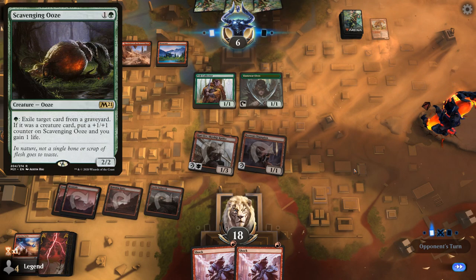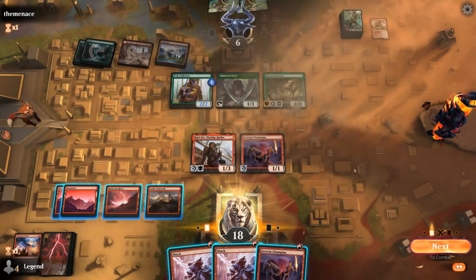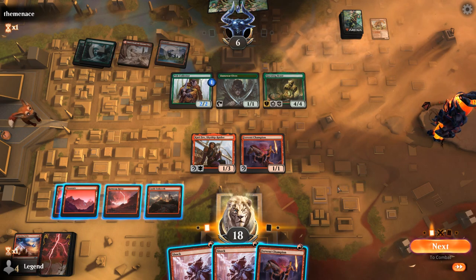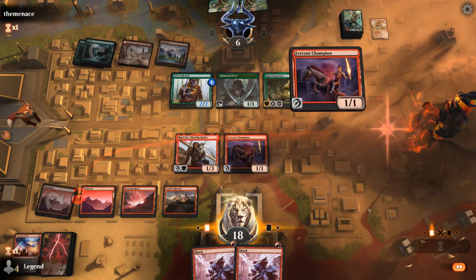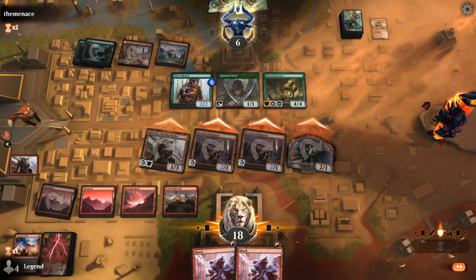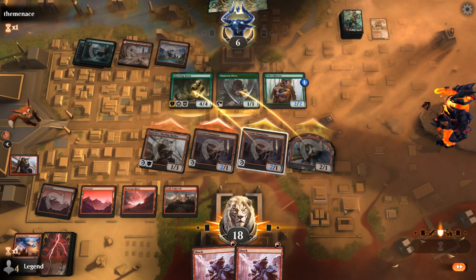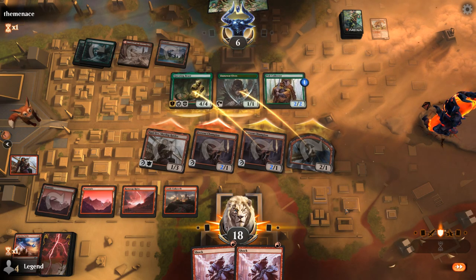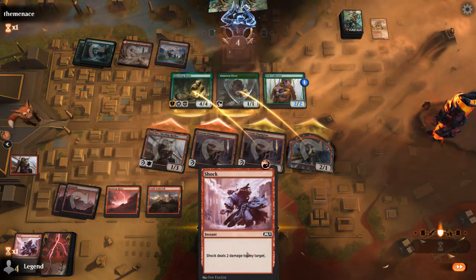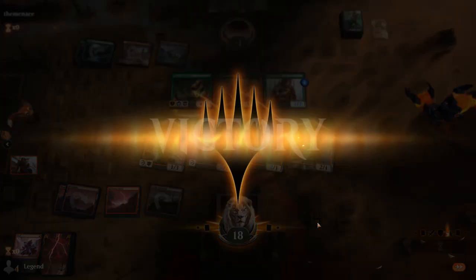Unless they've got a Scavenging Ooze to gain a bit of life back. Questing Beast is dangerous — means Embercleave could get us. Do still need to draw land for the Ramunap Ruins plan to work out. We could just Fervent Champion attack and then shock the Questing Beast if they block. If they double block Kari Zev they would just be dead as well. There's not many ways for my opponent to survive double Shock here.